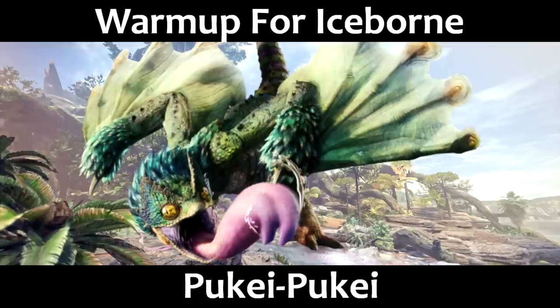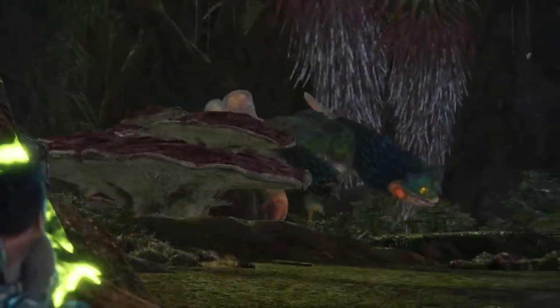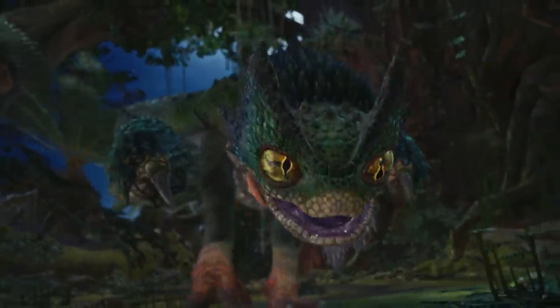Hello, and welcome to Warm Up for Iceboard. I'll be your host and guide Shepard, and today we are learning about Pookie Pookie. The Pookie Pookie is the third large monster of the game that you'll be fighting. He's a fan favorite, loves to eat plants, and needs to be a big challenge.